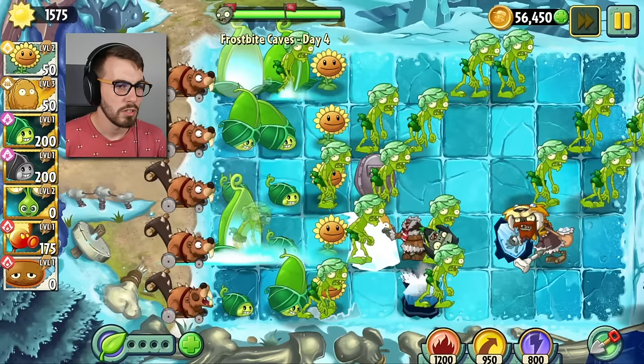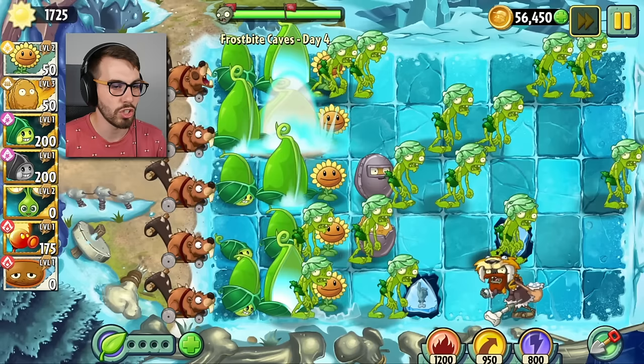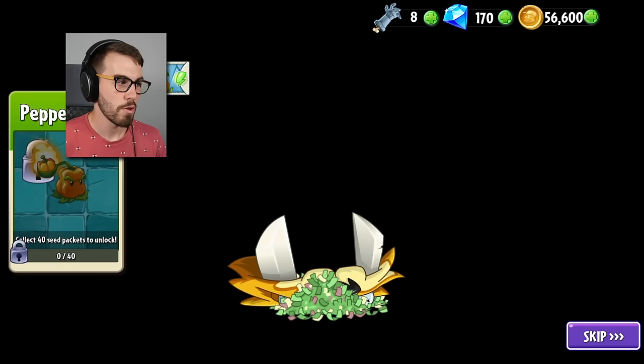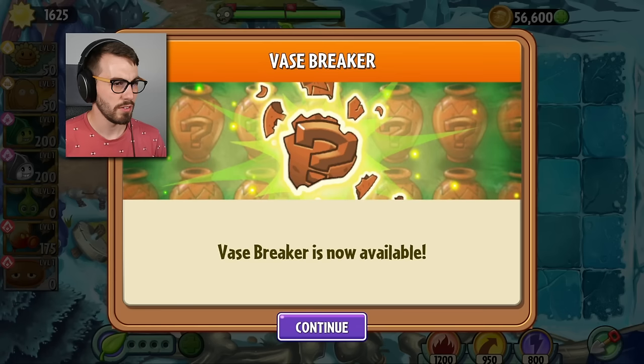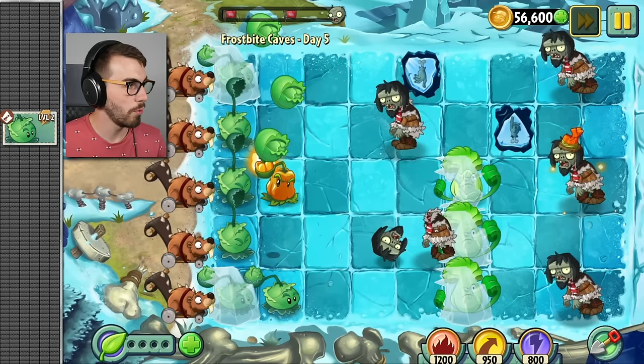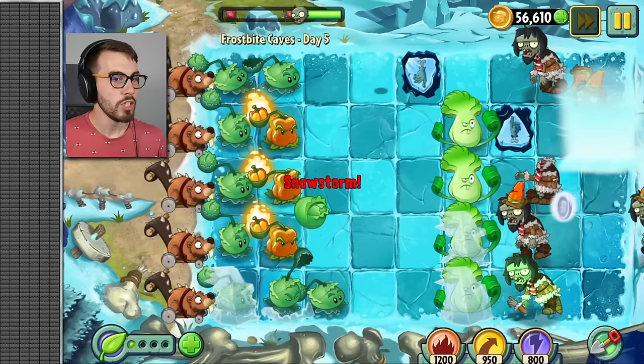Look at this snowball guy evading us like a little jerk. Don't make me do it — I'm putting it right here. Oh wait, he's eating. Okay, it's good. Yay! 40 seed packs for a pepper pult, but also we're getting a pepper pult soon anyway. I should have put a pepper pult in second row and fourth row — I don't know what to do now. Put it here — there we go. One more pepper pult please.